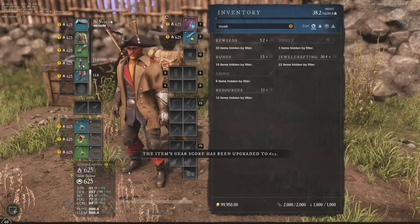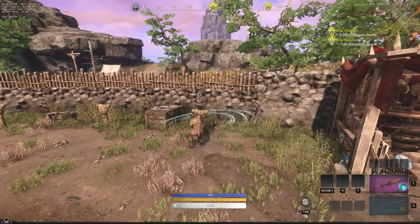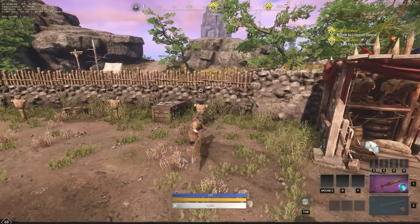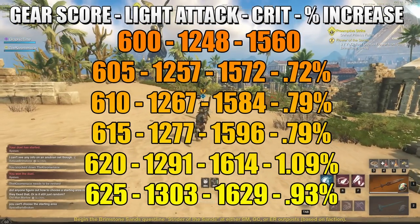We've made it to 625 gear score. Let's take a look at our damage now — 1629 is our new crit, and 1303 is our new light attack damage.